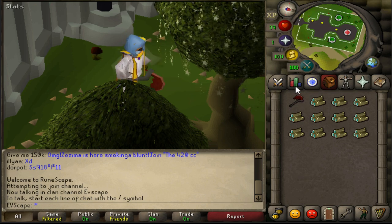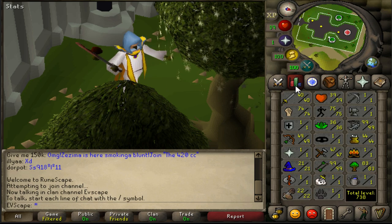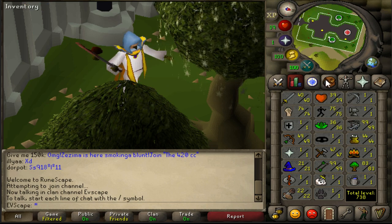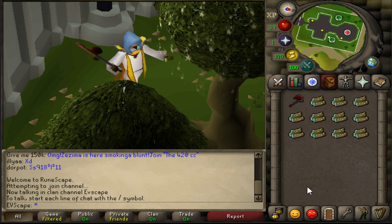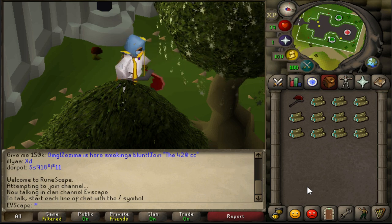Before we jump into the clips, I'm just going to let you guys know the next video coming out this Friday at 4pm EST is going to be a PK video. Went ahead and got 40 Attack for the free-to-play PKing, sitting at 47 combat. So we can now hit 21 with the Rune 2-Hander. Very exciting stuff. That's not the point of today's video — we're going to jump into today's clips.